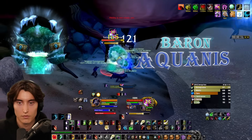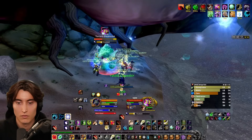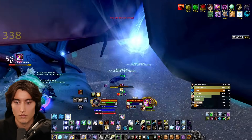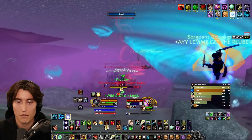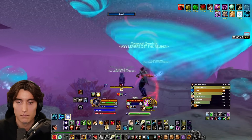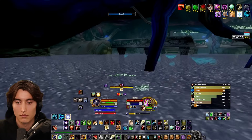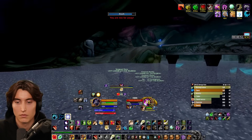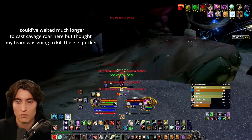First up, we have Baron Aquinas. This is an extremely quick fight if everyone knows what they're doing. Depending on if you want to see higher numbers and aim for that sweet 99 parse, save one of the elementals for your warriors, rogues, and feral druids to get rage, Slice and Dice, and Savage Roar up. When it's about to go down and you have enough combo points, make your way to the boss, cast Savage Roar, and then have your ranged finish it off to start the fight.